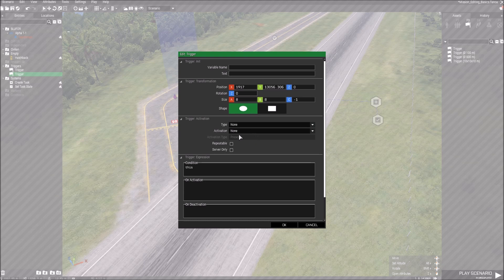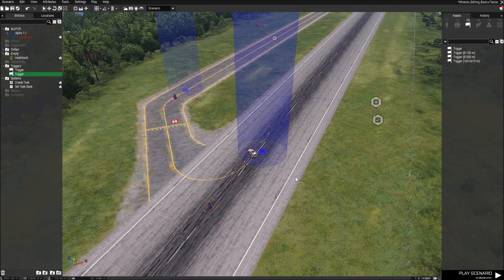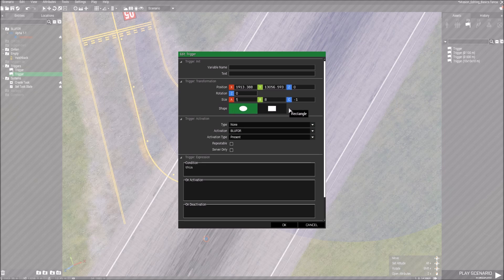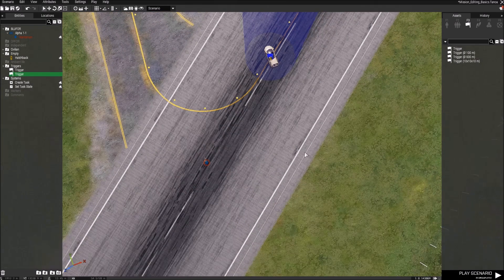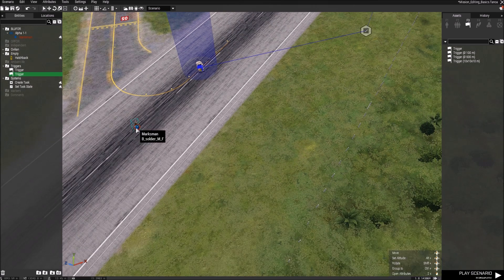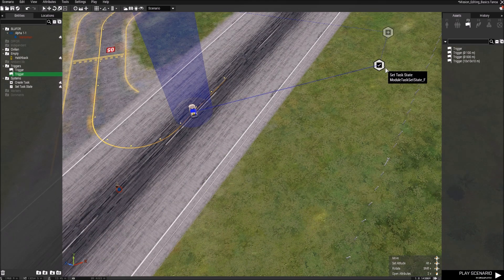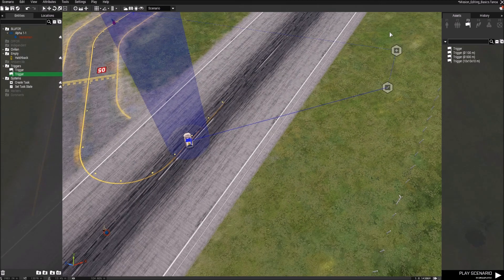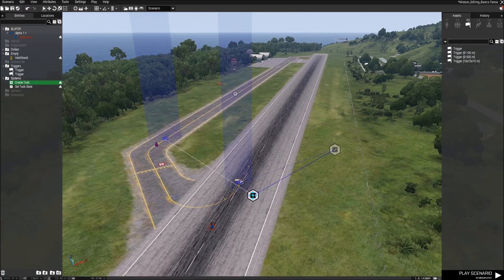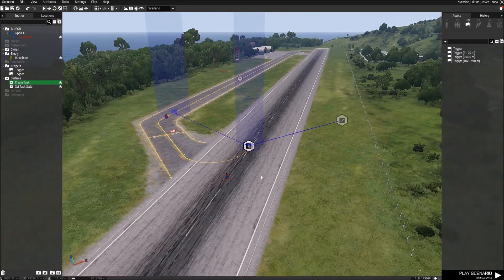Open the trigger, leave it on Ellipse, set it to eight by eight. Our player is Blue Four, so Activation is Blue Four, leave it on Present — that's that simple trigger. We obviously want to put it central to the car — that's a bit big so let's do five by five, that's better. Sync this trigger to that Set Task State module. So when the player enters that trigger — i.e. gets to the car — this trigger fires the Set Task State module that belongs to this task. Move the module right next to the car. Now we've sorted all the links — let's test it out.